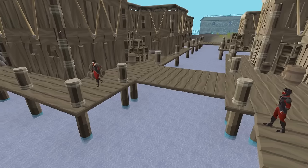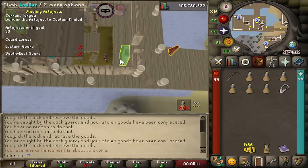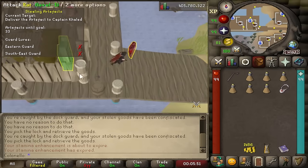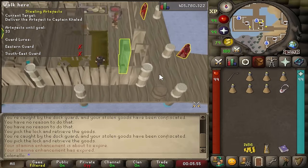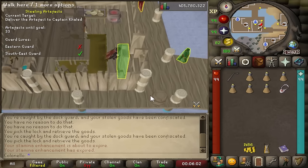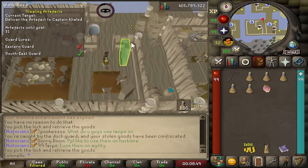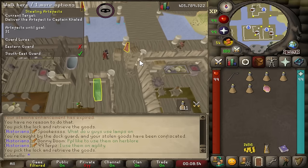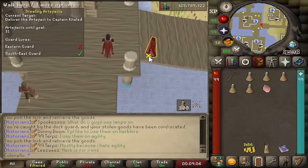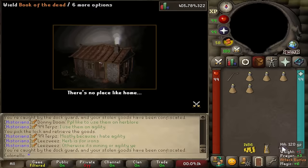I'll walk you through every guard path. The Southeastern house is probably the easiest. Once you loot the artifact, go downstairs and wait for the walking guard to go away. Stand next to the pole, click under the guard that is standing still, then click the ladder. When you go downstairs, the guard will be facing the pole — as long as you stay at least a tile away, he'll never turn and catch you. Go to the safe tile and then run east.